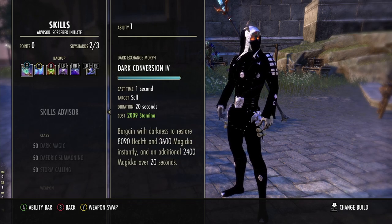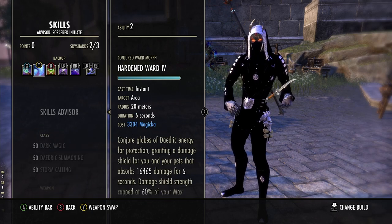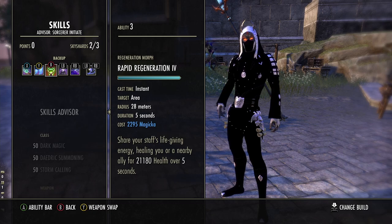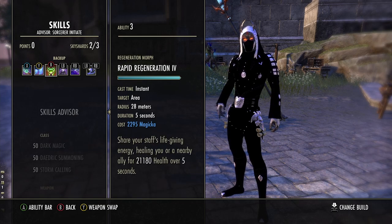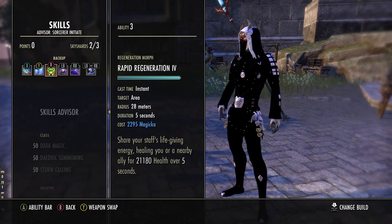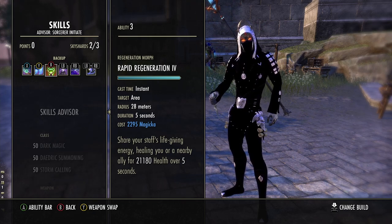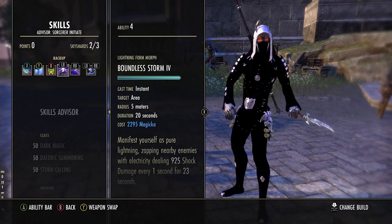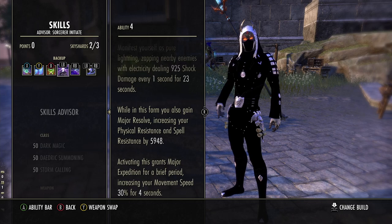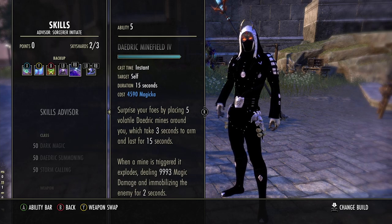On the back bar, Dark Conversion is here for quality of life. If you're a healer and you're low on stamina, spam Dark Conversion to get some of your magicka back. We're using Hardened Ward and Rapid Regeneration. I tried Healing Ward — not a big fan. I tried Dampened Magic instead of Dark Conversion with Rapid Regen. You're plenty tanky enough just having Hardened Ward and Rapid Regeneration on your bar, because you're going to be rolling quite a bit. We also have Bound Armaments for our defensive buff, major resistances, and major expedition for a few seconds after activating. Daedric Minefield is what we're using to proc our Dark Convergence.